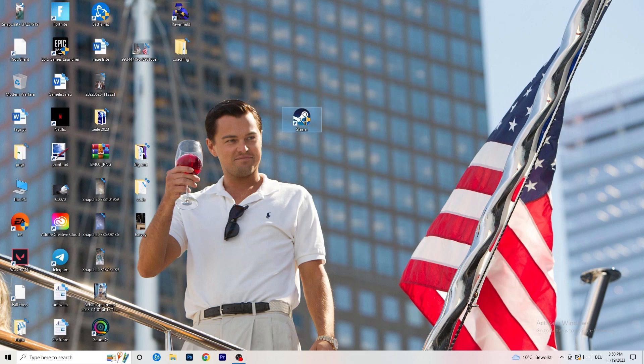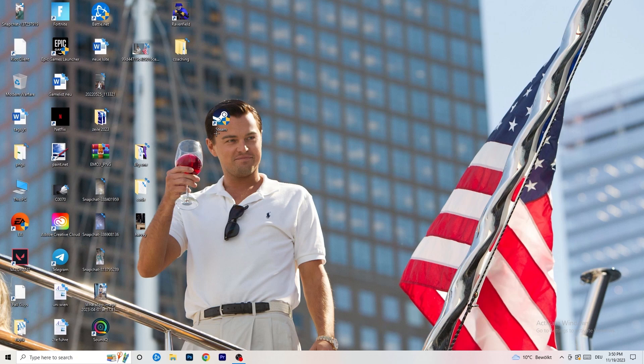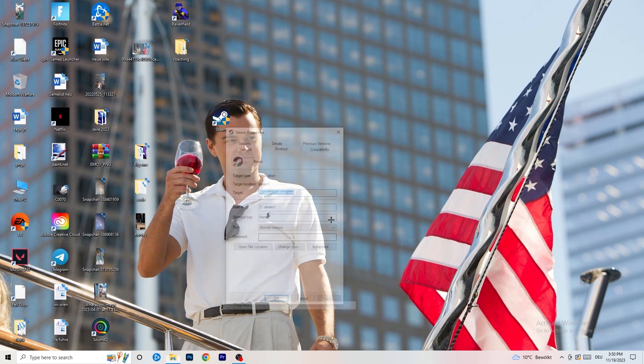Afterwards, restart your PC and you will see the administrator symbol on your launcher shortcut. Every time you start your launcher it will start in administrator mode, which will help a lot with not launching issues. If it still doesn't work, take your in-game shortcut on your desktop and do the same thing — right-click, run as administrator, go to Properties.